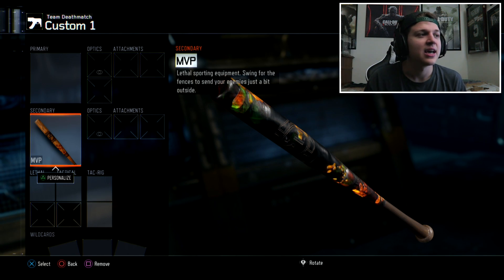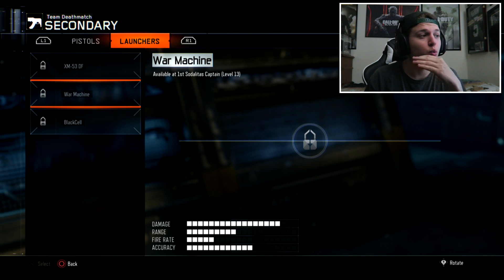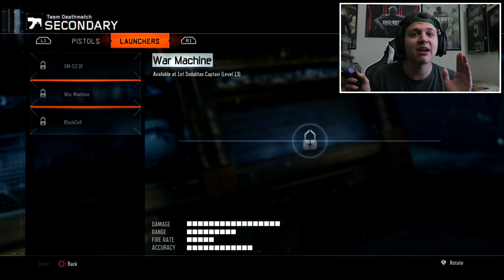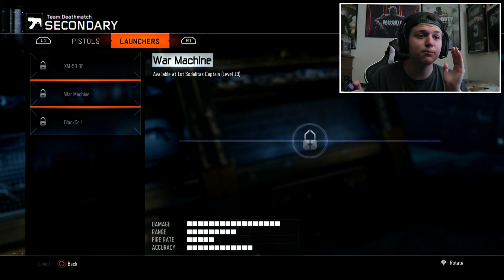Once he's in the campaign menu, you're going to want to click the MVP — or whatever melee weapon you chose — then go over to the launcher side of things. You will then see the War Machine under the launchers. Once you hover over it, do not click it — just hover over it. He will then go back into multiplayer.